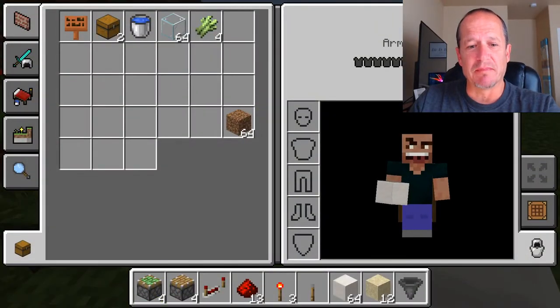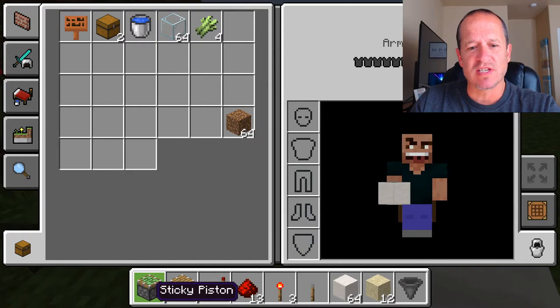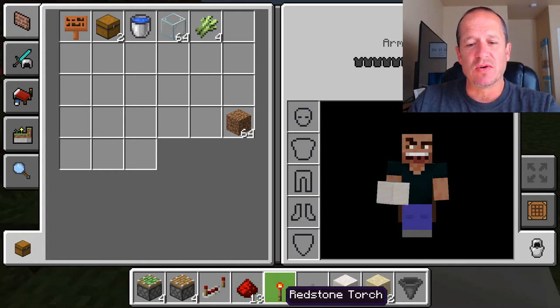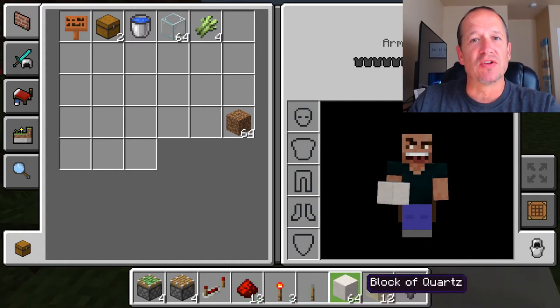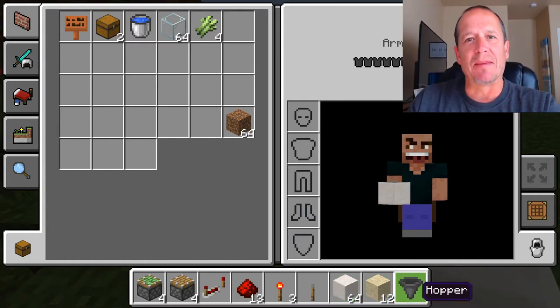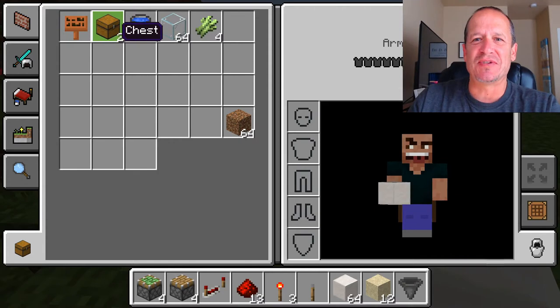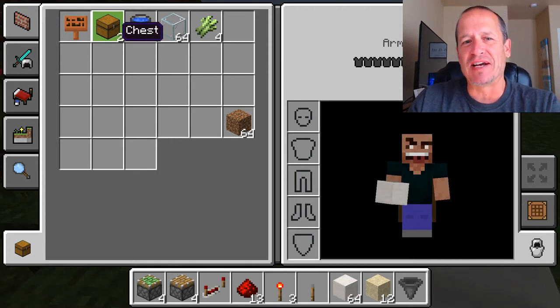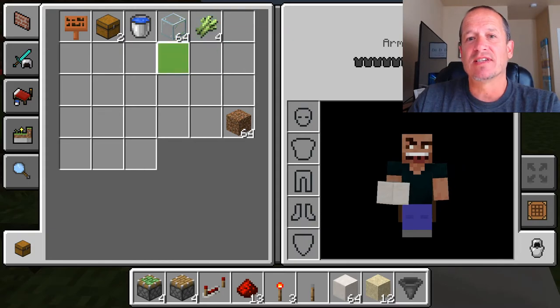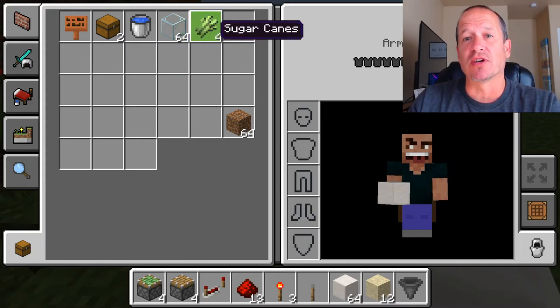All you're going to need for this build — if you look at the bottom of the screen — is four sticky pistons, four regular pistons, one redstone repeater, 13 redstone dust, three redstone torches, one lever, any solid block of your choice, 12 sand, one hopper, one sign, two chests (you could do it with one but I recommend two), one water bucket, glass to enclose the enclosure, and then four sugarcane.